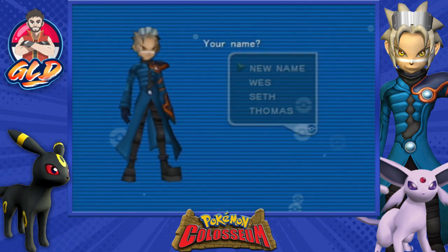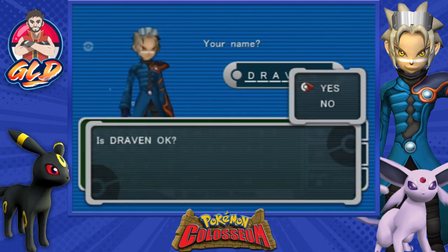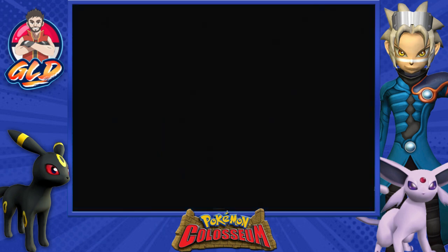Obviously our name has to be Wes for this guy, but you guys already know what the name is. It's GLD, but I'm simply known as Draven. So let's go right ahead and put in that Draven name and go straight into that cutscene.